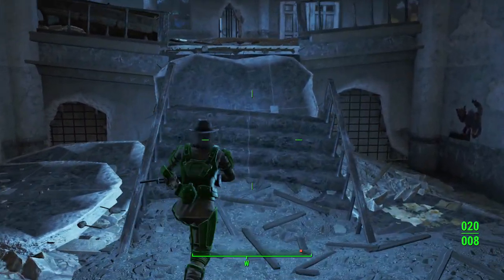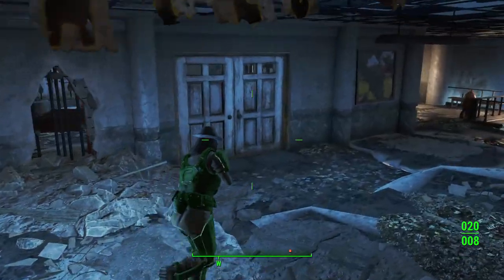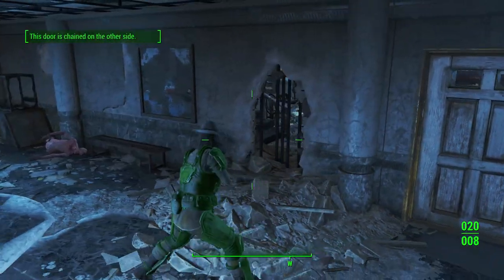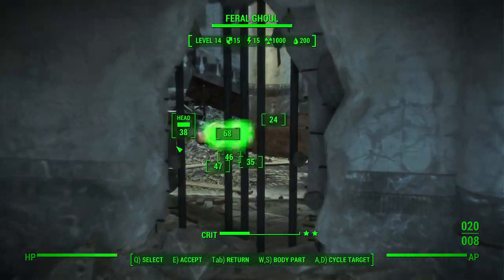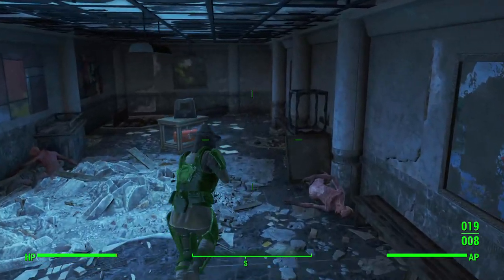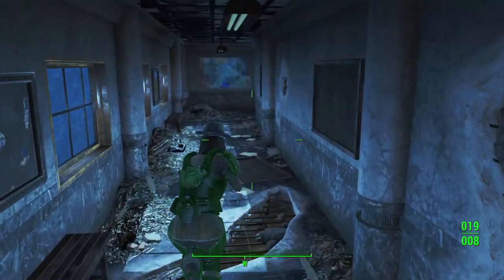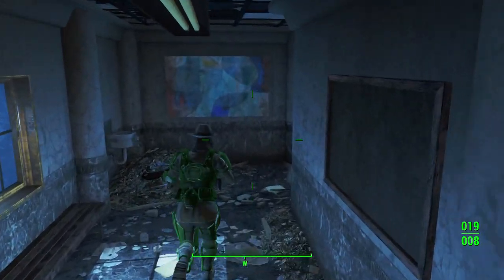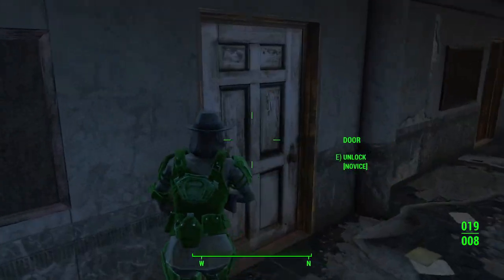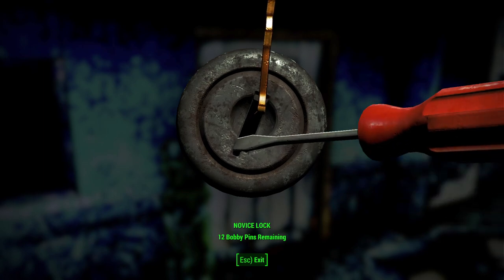Clearly, if you increase the incoming damage number, that ratio goes lower and lower. Say you've got 100 damage resistance and a Mirelurk Queen hits you — you're not going to avoid a lot of damage there because the Mirelurk Queen deals far more damage than the resistance you likely have. You can see that damage resistance matters less when you're fighting tougher enemies that hit harder.